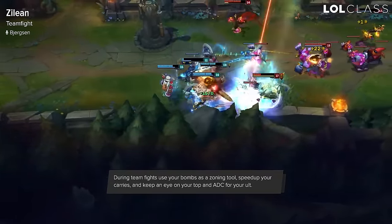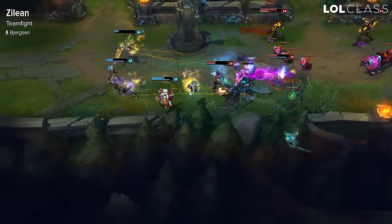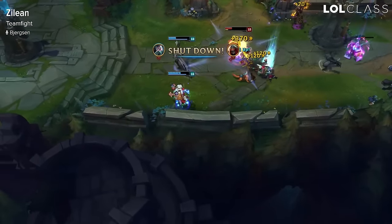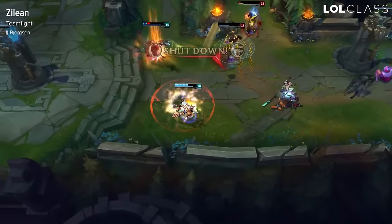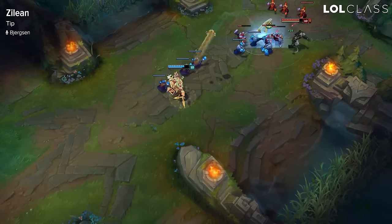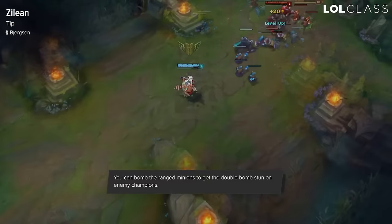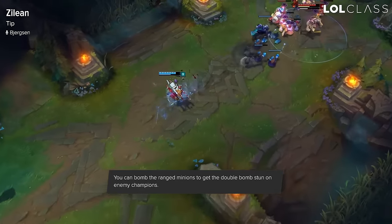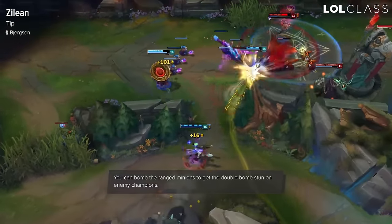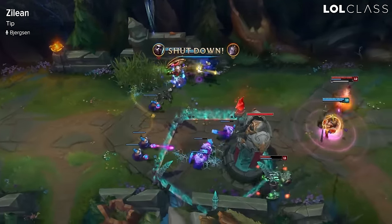Obviously use your E to either speed up your teammate or slow down anyone diving your AD carry or your squishies, and use your ultimate to revive mainly big targets like your bruiser, your top lane champion, or your AD carry. Remember, Zilean plays a lot more like a support that just has a bunch of AP than he plays like a mage that needs to kill people. The biggest thing for Zilean is just being able to do the double bomb by either lowering a creep early, or at level 9 being able to just one-shot the backline minions and getting a trade like that. It's really unexpected because people are often trying to dodge your bombs but not really paying attention to the minions next to them, and you can just throw your bomb on the minions and get the damage off that.